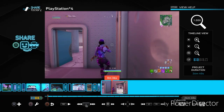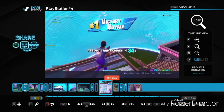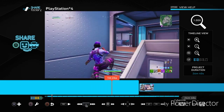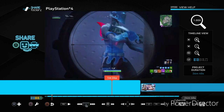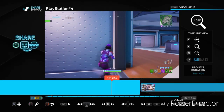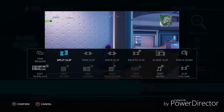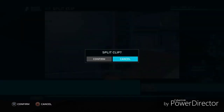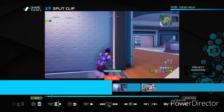Everything is going to go to a simple montage, alright? So you see this clip right here — I'm gonna go right about where we get the kill. It's right here. What I'm gonna do is press Square, and then you see how it says Split Clip — press X. Then press X, split, confirm yes — that's why I'm gonna split it.